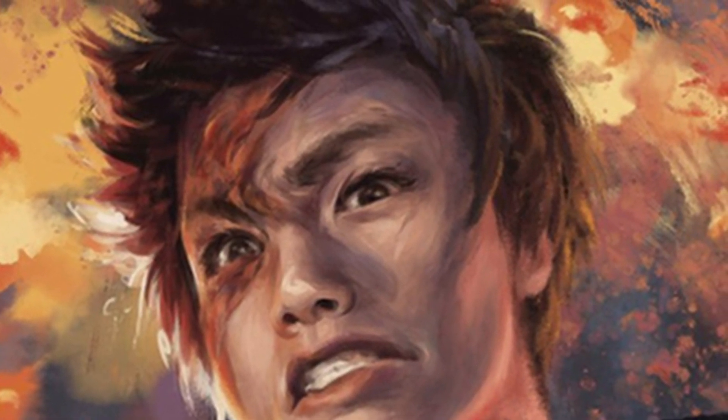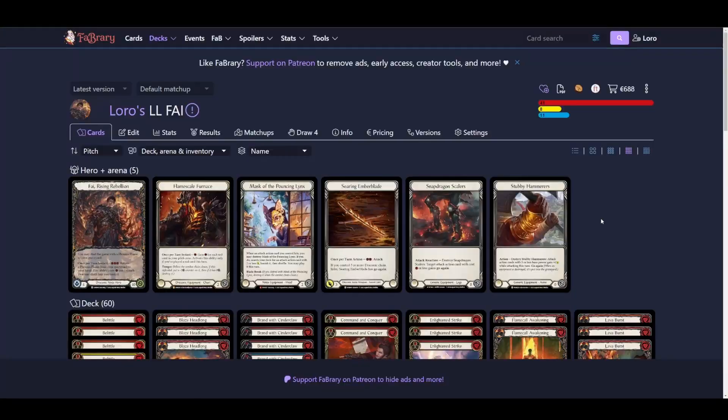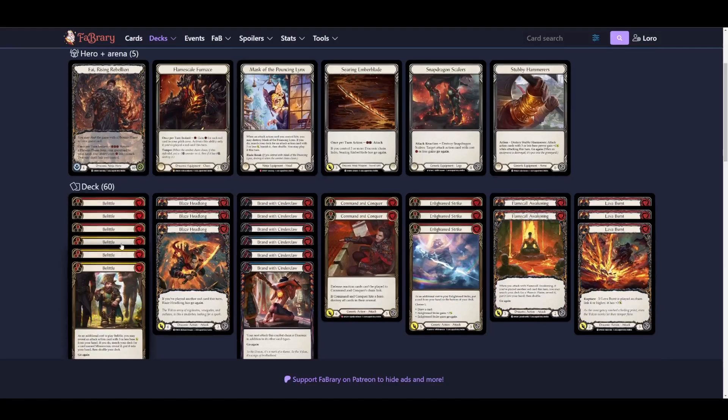Let's get right into the video. In Living Legend, Fai is currently a combo deck. There are Stubby Hammers that can be used, which helps a lot — pretty self-explanatory. As we're playing combo, the Mask of the Bouncing Lynx is great because you are just doing a few very big turns and then forcing the opponent to block and die. That is the game plan.